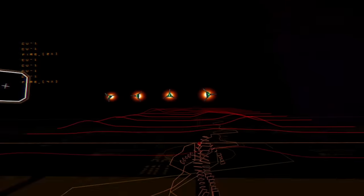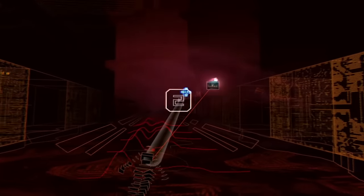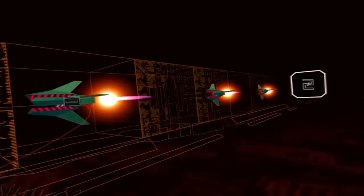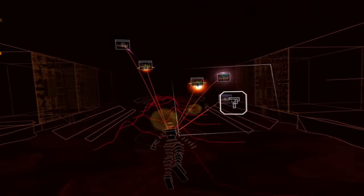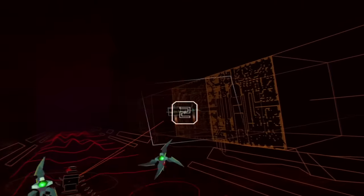Starting with number five — I'm going to give that to Rez Infinite. This is Tetsuya Mizuguchi's masterpiece. It's a game that has endured countless adaptations across many systems over the years, but I think it was born to be played on PlayStation VR. You use your head and the tracking systems to basically target everything — your head is the reticule. You tap and hold X to select targets, take them out, and your music changes depending on how many enemies you target and where they are. The music holds up, the gameplay holds up, and it's just damn cool.